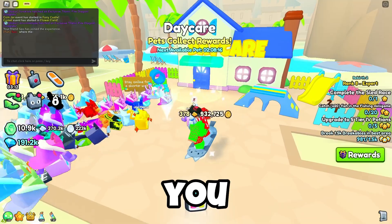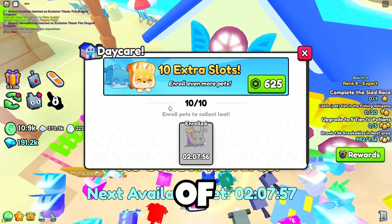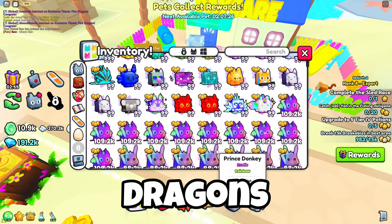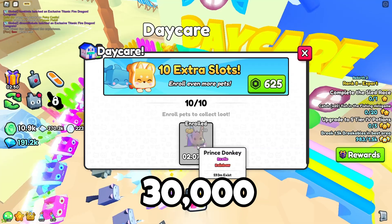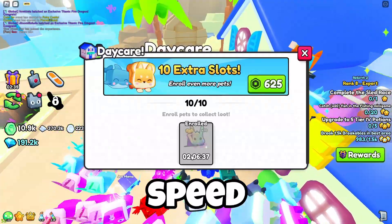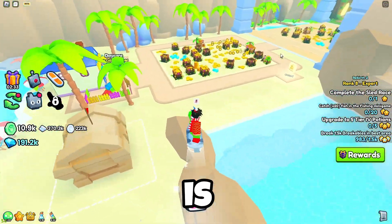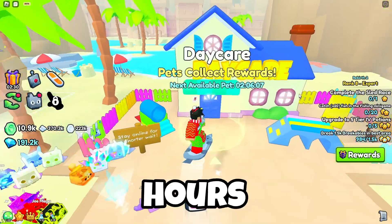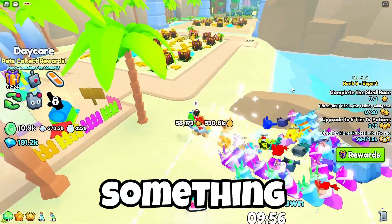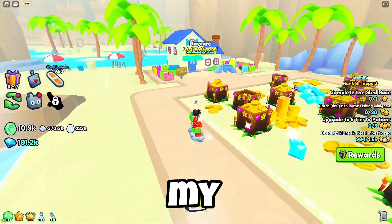The daycare has been buffed, so you can make a lot of diamonds from it now. If I place 10 princess dragons or 10 prince donkeys, I get around 30,000 diamonds every six hours. But if you're actively playing and grinding, the timer speeds up and you can claim every two hours. Just come back every two hours, claim your 30,000 diamonds, and invest them elsewhere — it doesn't hurt.